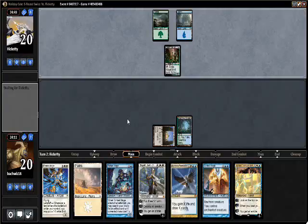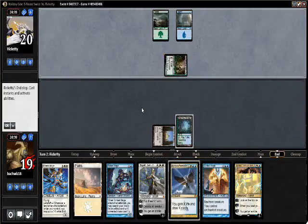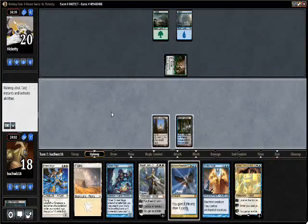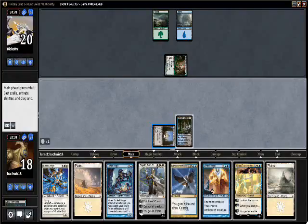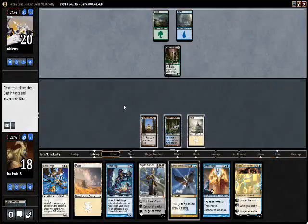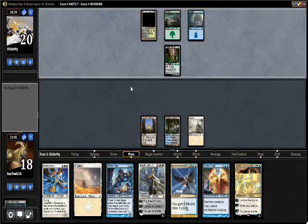Next turn I'm probably going to play Trinket Mage and go get my Mox — actually I don't know if that's true. We might just want to keep drawing cards with our Library. Let's just draw another card. We have eight cards in hand so we have to play a land first. I guess I just don't have to draw right away, and I would have to discard. We also want to save this Trinket Mage, probably, because we might want to go get Pithing Needle if he plays a problematic permanent.